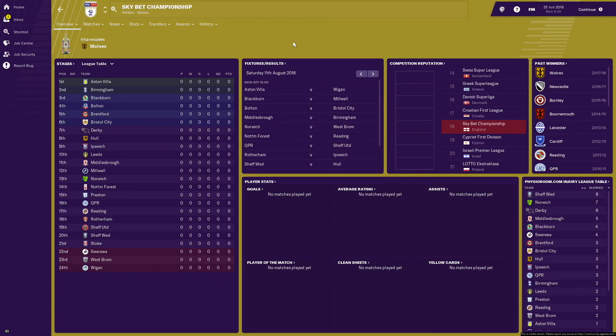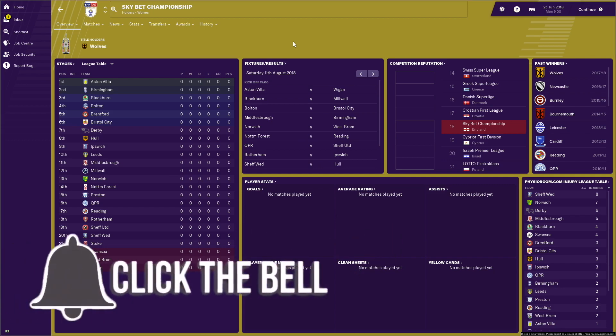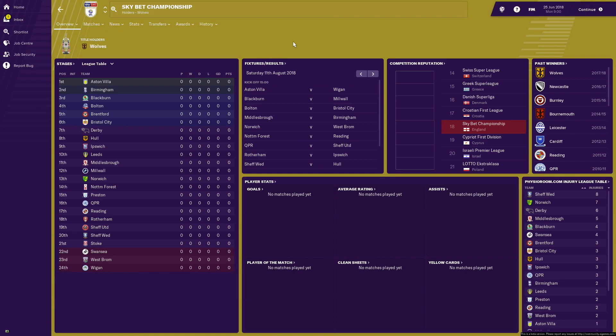Well hello boys and girls, it's finally here. Football Manager 2019 is released. It is in its beta format, but it's here. We can get excited about it now. In this video, we're going to simulate the 2018-2019 Championship season and see where all 24 teams line up in the Championship.